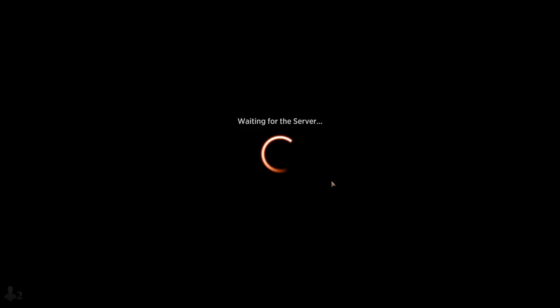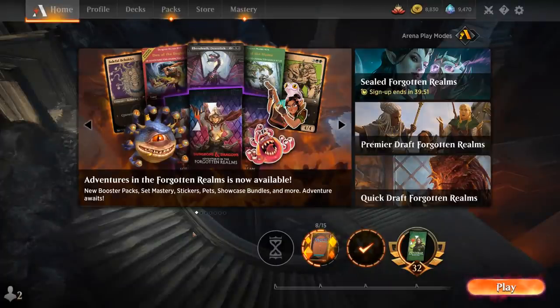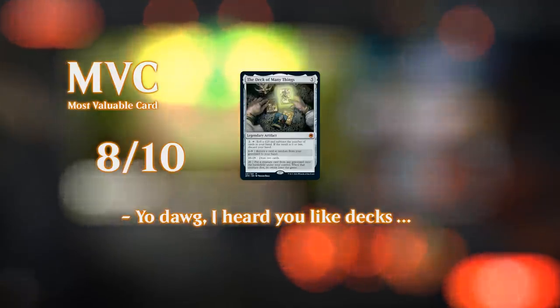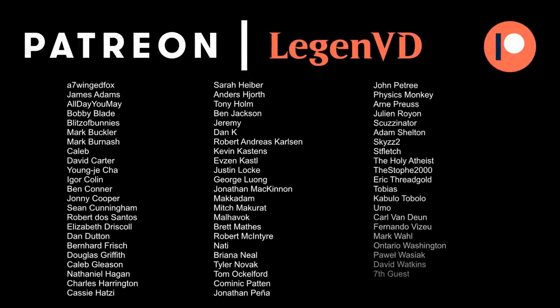Overall, pretty pleased with this Sultai control build. I've tried a few different builds, like a Blue-Red treasure deck that tries to cheat Spellbook into play as quickly as possible with a few ways to improve your luck when rolling dice — but that one wasn't as successful as the Sultai build. That'll do it for today's gameplay. Thanks for watching, hope you enjoyed, and as always have a nice day. I also want to thank all my patrons for being part of the channel — you can become a patron yourself today and decide the topic of future videos over at patreon.com/legendvd.